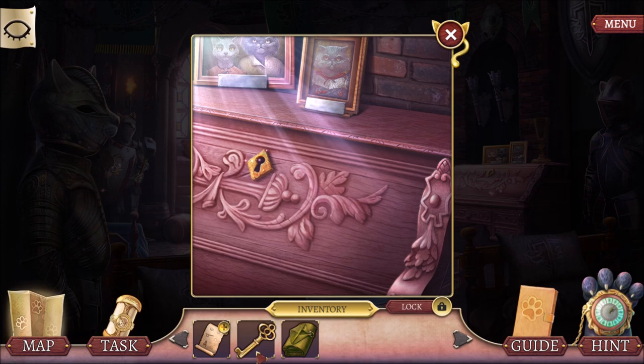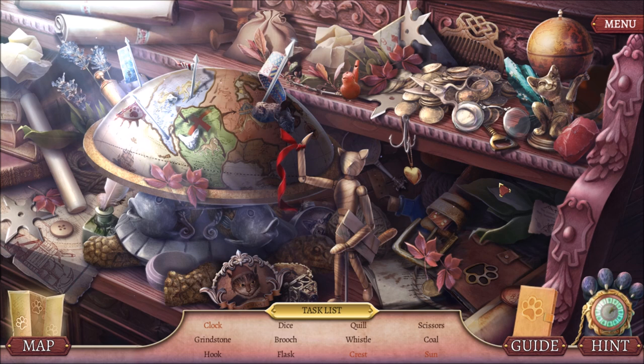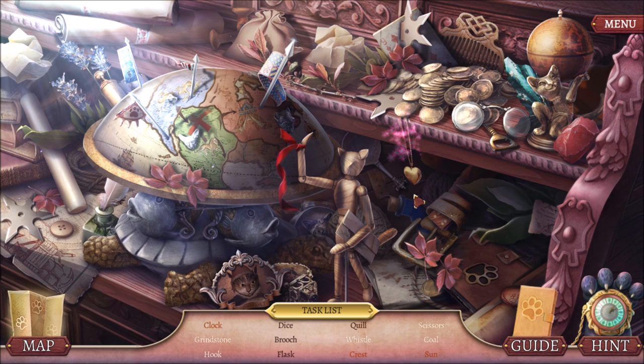And this gives us a hidden objects challenge. What you want to do is find all the items listed at the bottom of the screen — like scissors, and a whistle, and coal, and a grindstone, and a hook, and a flask, and the quill. And I need dice and a brooch.